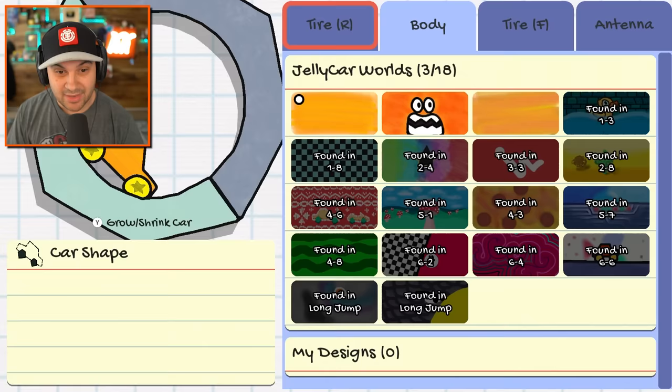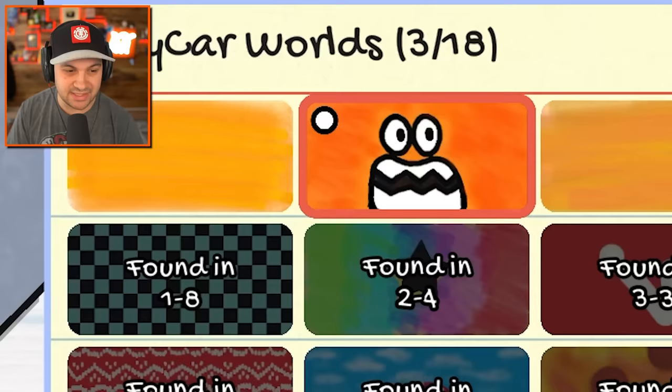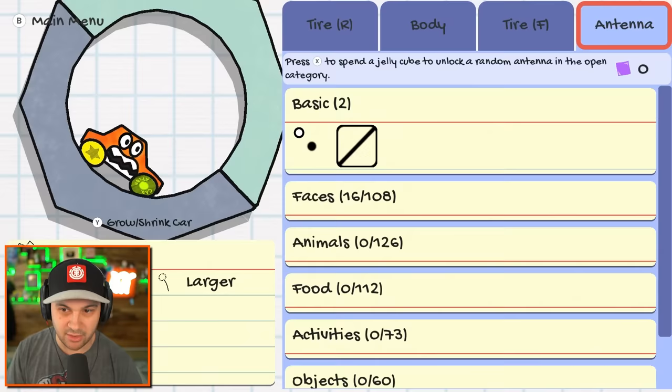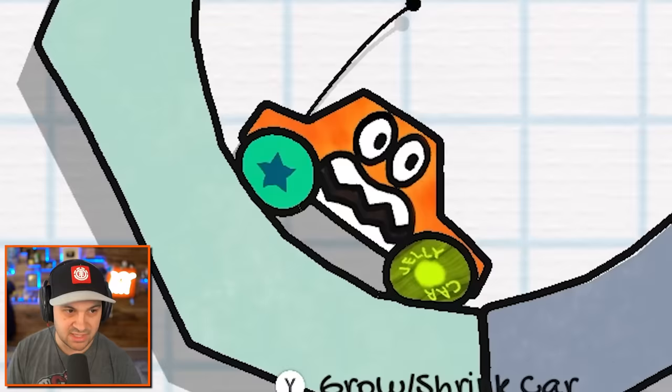As you can see, we can customize our car here. There's obviously more things that you can unlock, but I love the idea of having a very scared face on a car that is going to smash into a lot of walls. I can also give myself a green wheel, or a jelly car wheel. I like that. Can I have an antenna? Yes! And then my rear tire can be a star, because he's the star of the show.